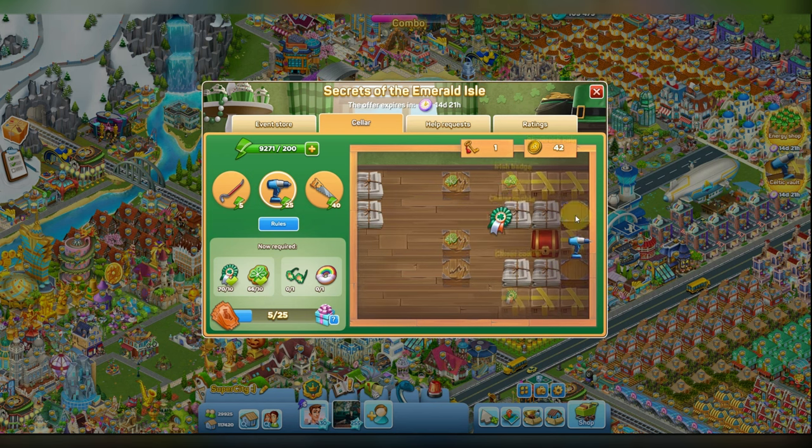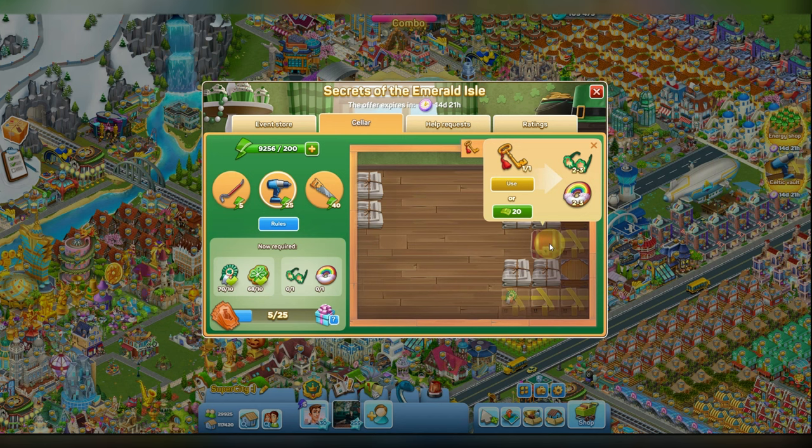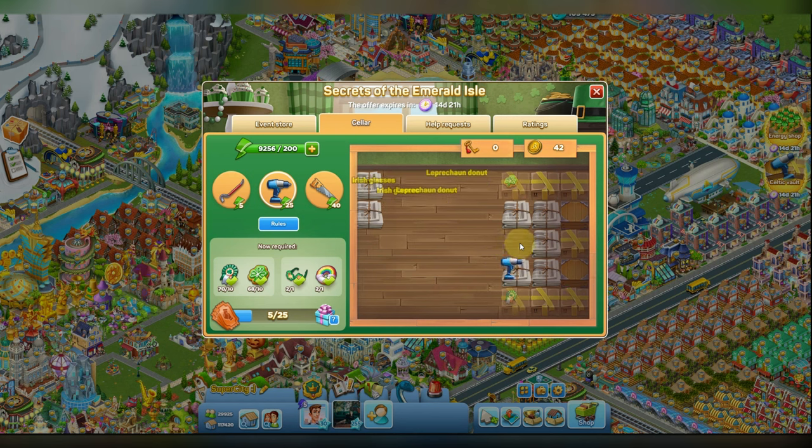Here I have found a chest — let's click on it. I can use my key to open this chest and receive sunglasses and a donut, or I can use 20 Super Bucks to open the chest. It is either the key or Super Bucks. I will click use and it has disappeared — that means it is open and I have received glasses and donuts, and I have got a lot of items already.